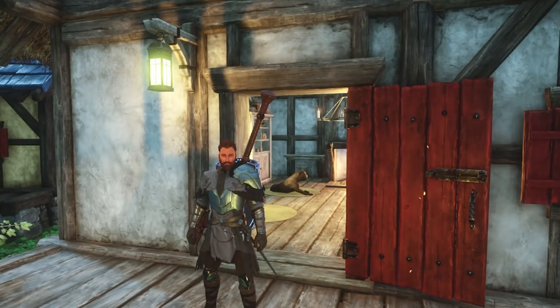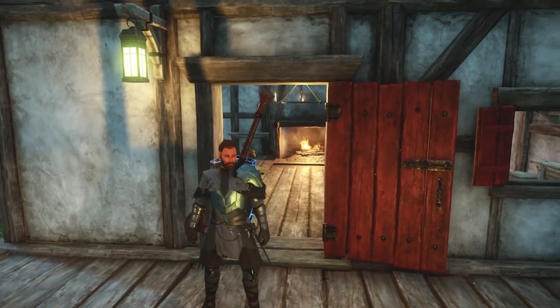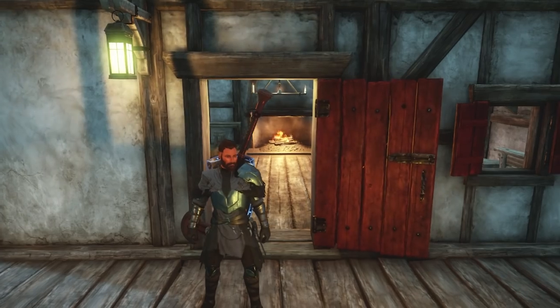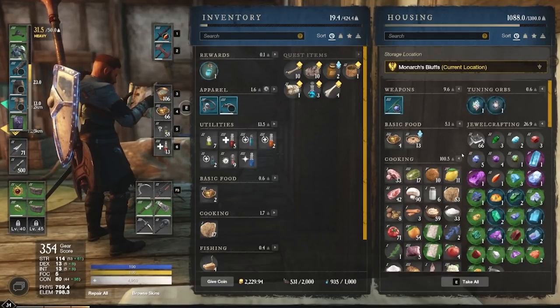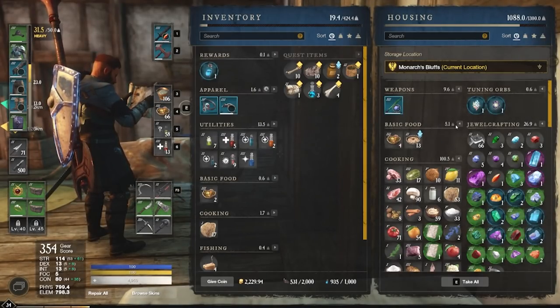So welcome to my crib. Here we are — this is my house over in Monarch's Bluff, my main base of operations at the moment. I'm going to do a house tour and house guide very soon, but that's not this video. I'm simply here because this is actually a part of the moneymaker, and it's making furniture — not just any furniture, but very particular pieces. This chest here is really nice because it connects directly to your bank for the region, so you can see all the stuff I have stored here in Monarch's Bluff.